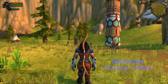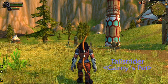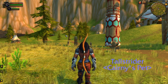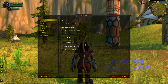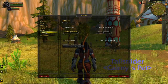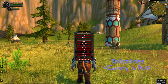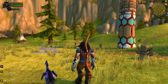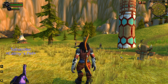Hi buddies, in this video we set up Level Buddy. Step one: enable click to move — done. And step two: bind interact with target.